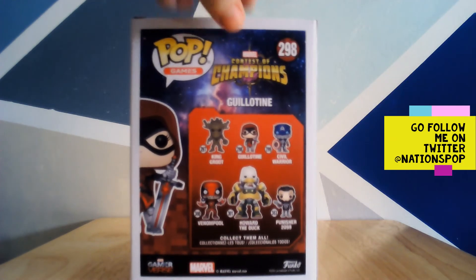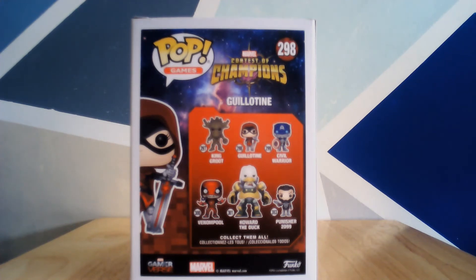As we move to this side of the Pop, I want all the Pops in this set. The Pops in this set are King Groot - I love Groot, so I'm interested in that - Guillotine, Civil Warrior (I'm guessing that's a Captain America but in an Iron Man suit), Venom Pool, which looks really nice. And then there's Hit-Monkey, which I think is where the big Pop is, though I'm not 100% sure. And then there's Punisher from 2099. And that's it.